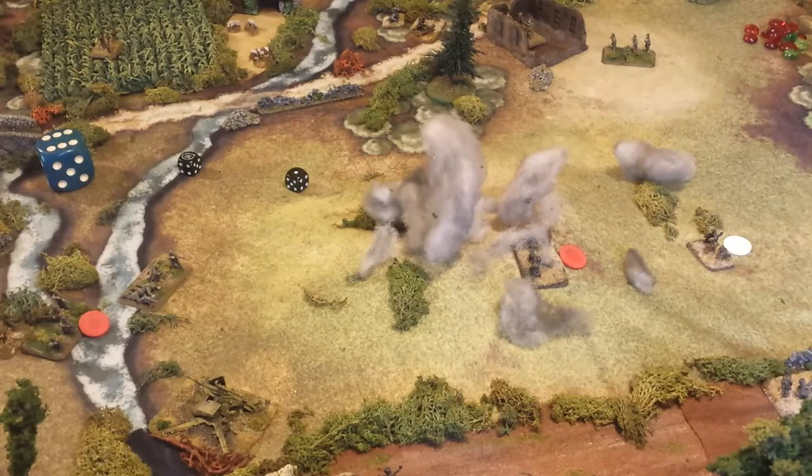In this case, the Americans called in some direct support, which is the more readily available guns. They made the availability roll — they had to roll a 7+ and they got it. After that, they make an accuracy roll. It could end up hitting your own troops, going wild somewhere, being right on the mark, or even a direct hit where you can do extra damage.